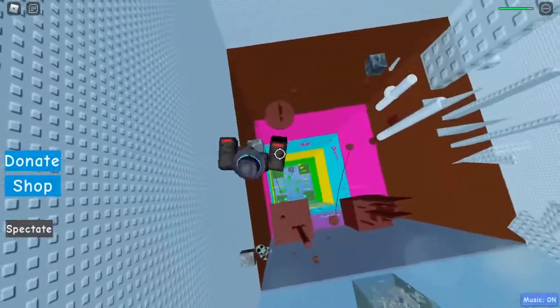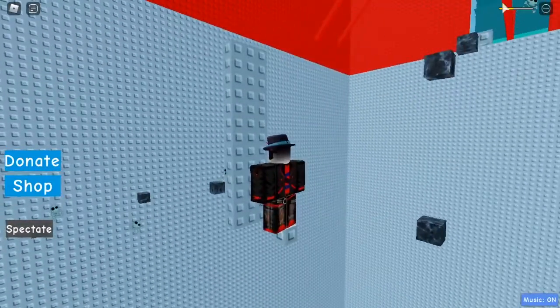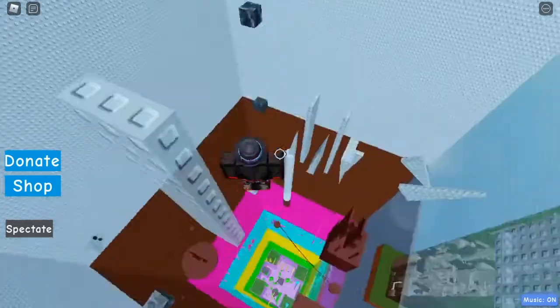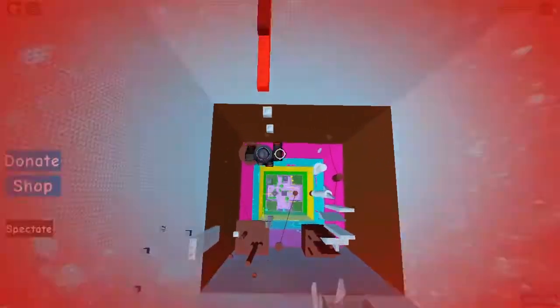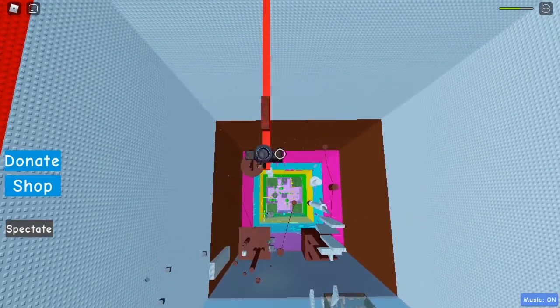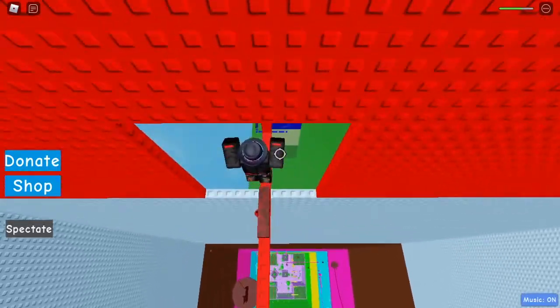Now we've got some kill brick one-studs, so just be careful on them. I'll come back when my health is higher. Alright, I'm healed - we come over here and we are on to the third-last floor, aka floor eight.